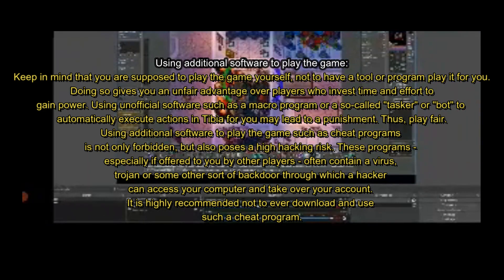My best advice is just to be quick when you are on the Chrome Desktop app — that will be the quickest answer — but you could also use OBS Studio. I also want to address using additional software to play the game. I do not believe OBS Studio and the Chrome app fall into that category, because you are playing yourself. You're not using any macro or bot; you are just sharing the screen. So I do not believe it falls into the cheating category.